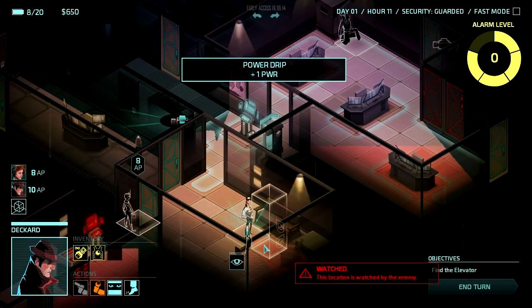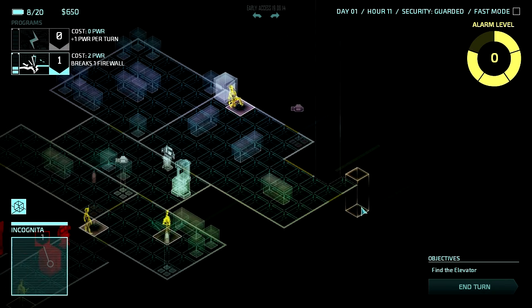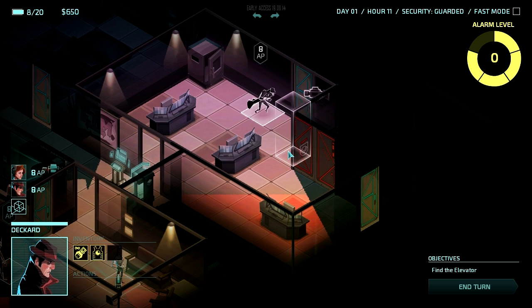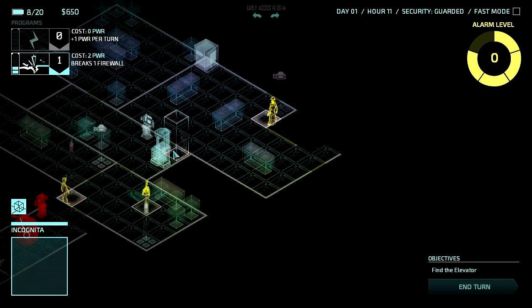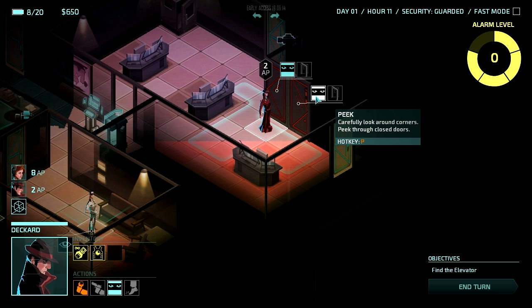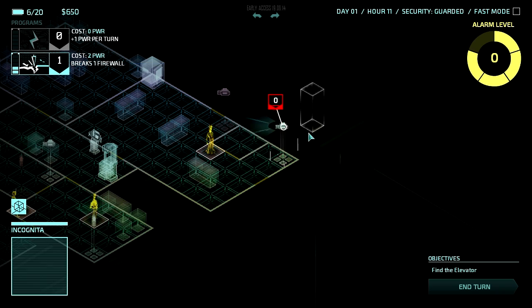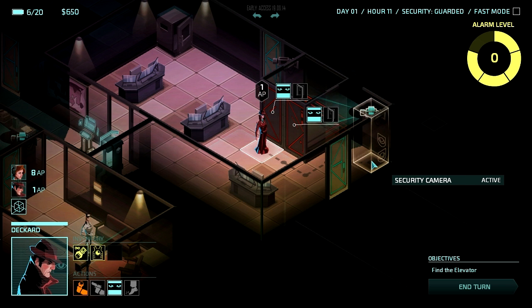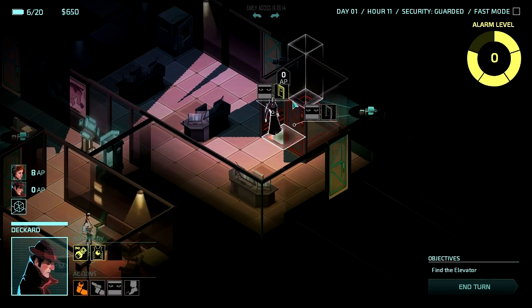That guy does not know what's about to hit him. Here's Deckard. Clearly there is something right there — let's see if I can get over this way and do another peek. Where is this thing coming from? Ah, there it is. I think that's a little bit of a bug because I peeked in here and that somehow made this security camera visible to me. Not enough action points — let's hide him in the closet and close that door.